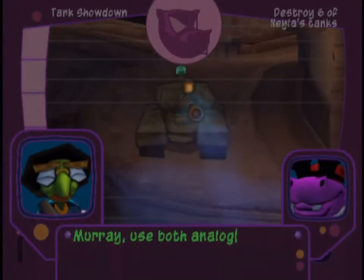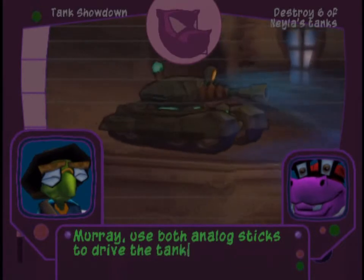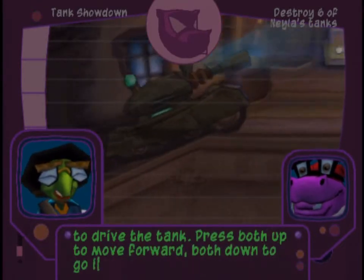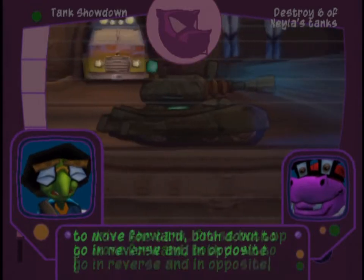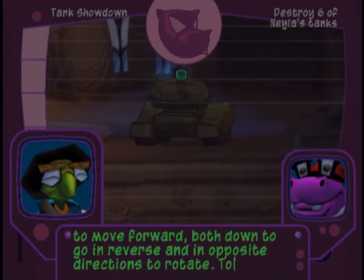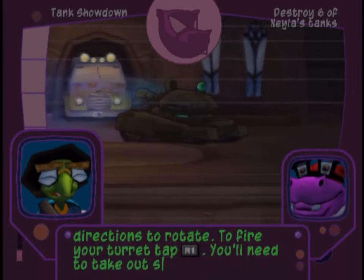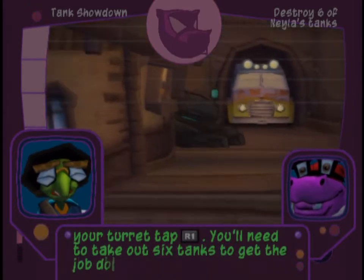Murray, use both analog sticks to drive the tank. Press both up to move forward, both down to go in reverse, and in opposite directions to rotate. To fire your turret, tap the R1 button. You'll need to take out six tanks to get the job done.